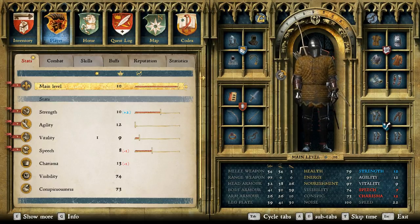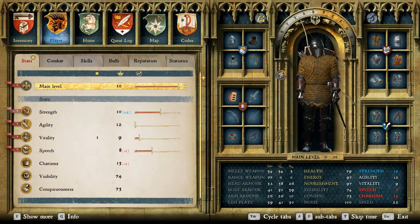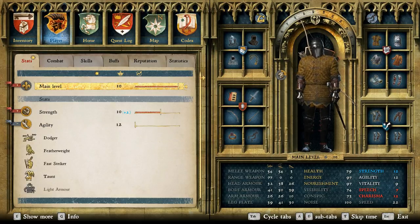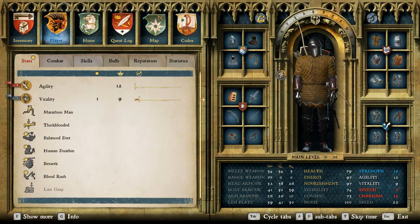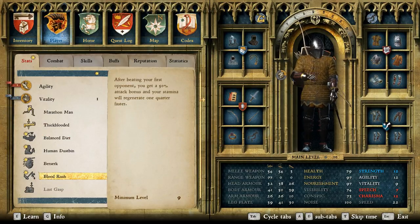It doesn't cost you any coin — just duke it out with him. Level your guy up, because when you're really low with whatever weapon you're using or whatever skill you have, combat in this game will be brutal and it will be hard. Get in there, duke it out, level up — be regular with this. It's one of the easiest ways to level up in combat without risking death.